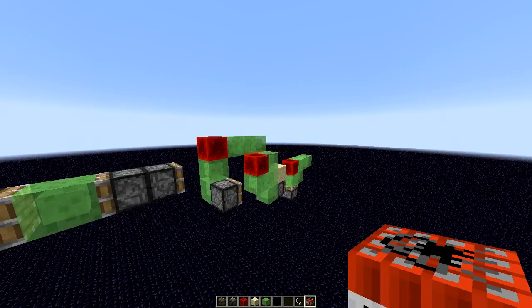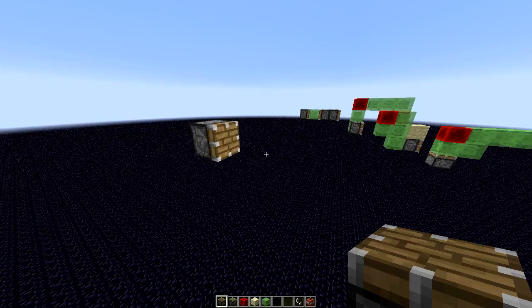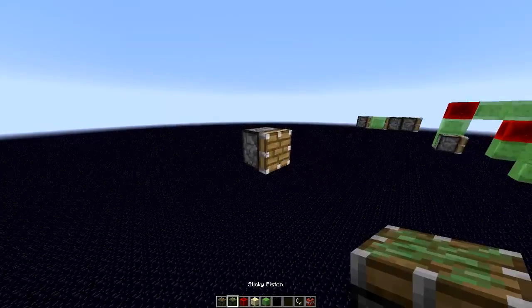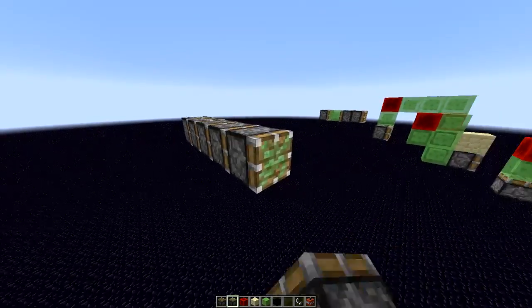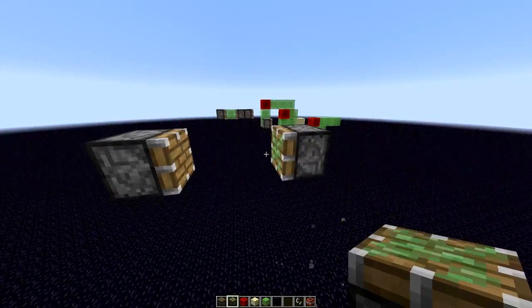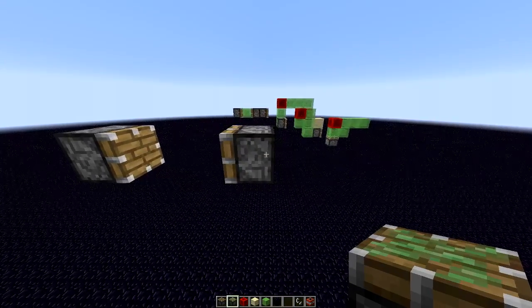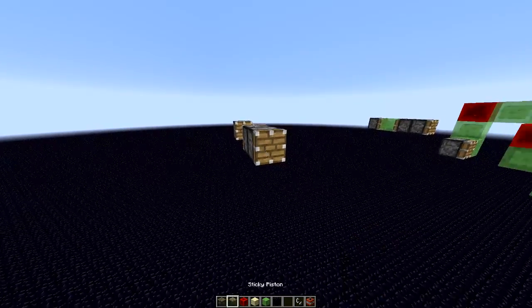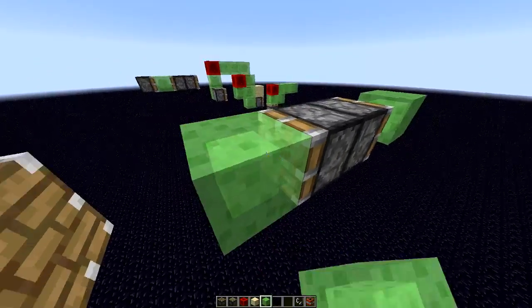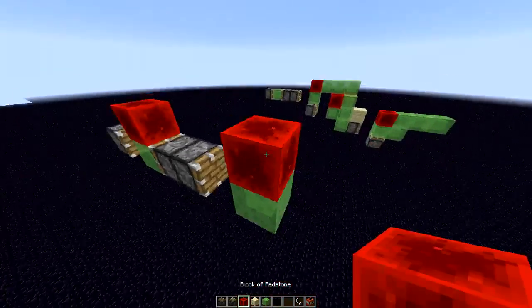So let's start building this. You want to start with a piston facing the direction you want your TNT cannon to go, then make a two-block gap and have a sticky piston facing the other direction. Then you put a normal piston and a slime block two blocks ahead, and in here you put a slime block with a block on top.